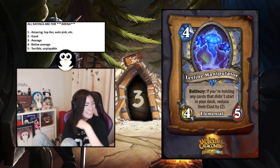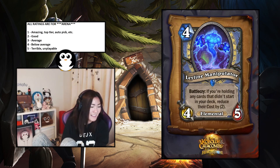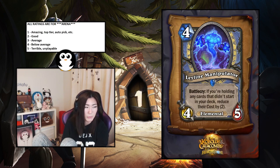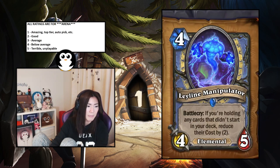Zephrys — wait, Lyra the Sunshard? Lillian Voss? — four-mana four-five, battlecry: if you're holding any cards that didn't start in your deck, reduce their cost by two. It's a Yeti with elemental text. Especially with all the randomly generated spells, this is insane. It's a one from me — the stats are already good and the battlecry is nuts; just letting you ramp that much is insane.